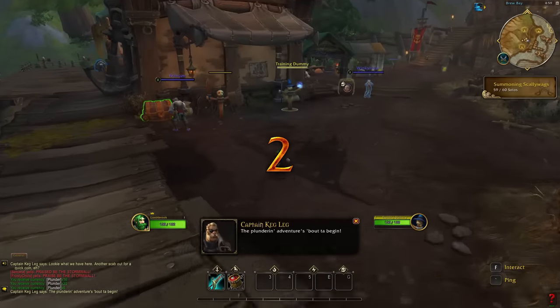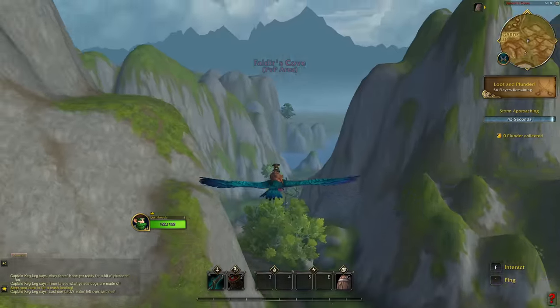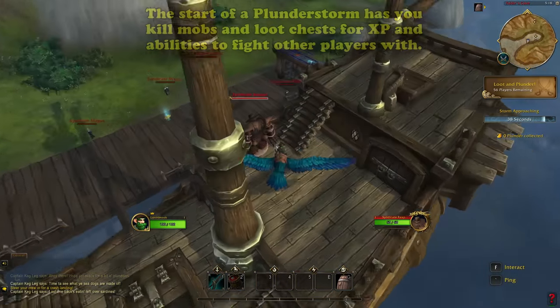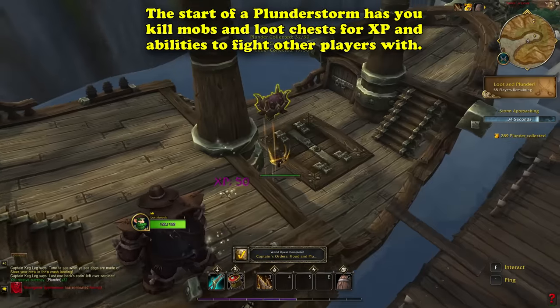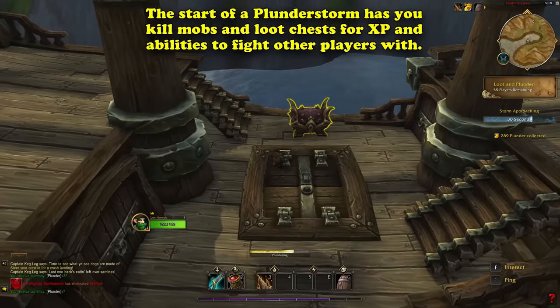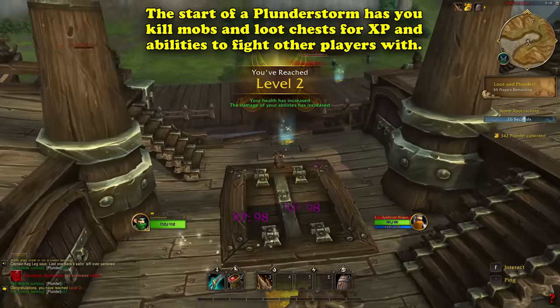Once 60 players have joined your lobby, you're launched off through a cannon, and after a short loading screen, you find yourself atop a parrot. You can guide the parrot to your desired landing spot throughout the map, which takes place in the Arathi Highlands. Upon landing, you will find various NPC creatures patrolling around with chests surrounding them. Killing these mobs earns you experience, leveling up your character, allowing you to do more damage and gain more HP up to a maximum level of 10.